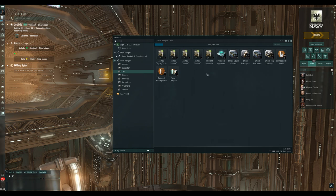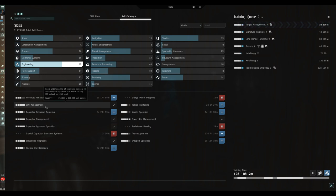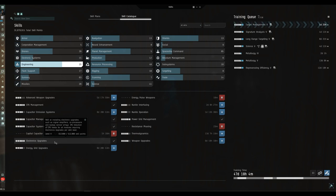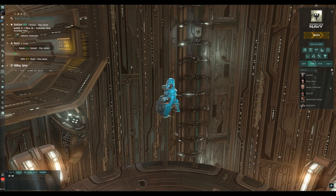For CPU skills in the engineering section: CPU management gives a 5% bonus to CPU output per level. Weapons upgrades reduces CPU required by turrets and launchers, and you need it at level 4 to access advanced weapon upgrades. Electronic upgrades reduces the CPU requirement of co-processors, effectively increasing the boost you get from them. Energy grid upgrades reduces the CPU requirement of modules that boost your power grid. That's about it for the CPU situation.